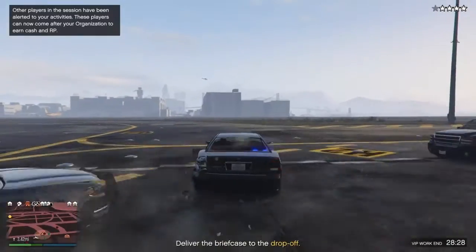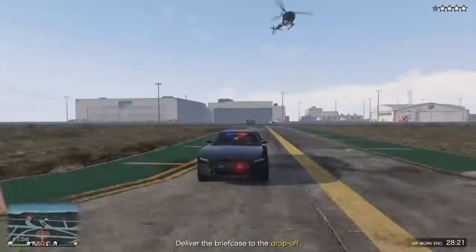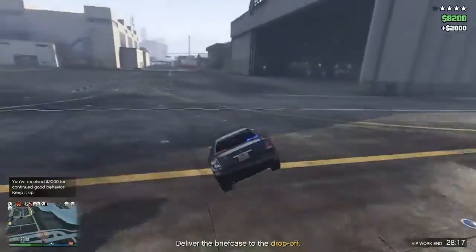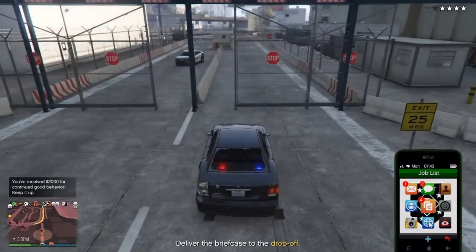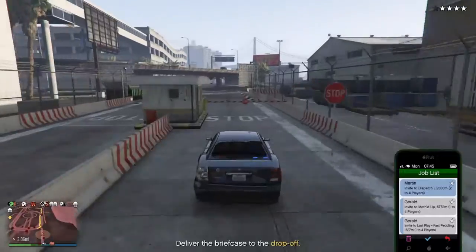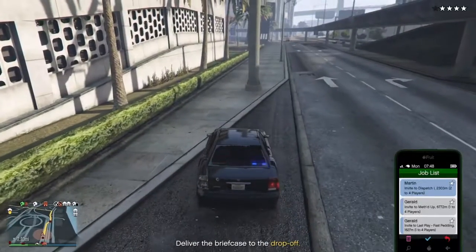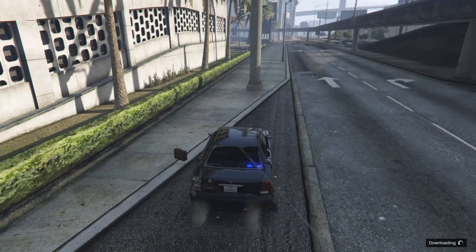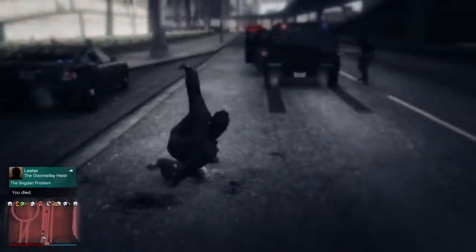Unfortunately you cannot save police vehicles at this moment in GTA Online — there'll probably be a glitch in the future and I'll make a video on it, but as of right now you cannot save police vehicles. Get your phone up, go to your jobs list, find the job Martin sent you — remember the job name — and start it. Pay Lester whatever you have to. As soon as you get into the job, go ahead and quit it. When you quit it you'll still have the cops on you — you can let them kill you or call them off if you have time. I didn't have time so they're gonna impound your vehicle.